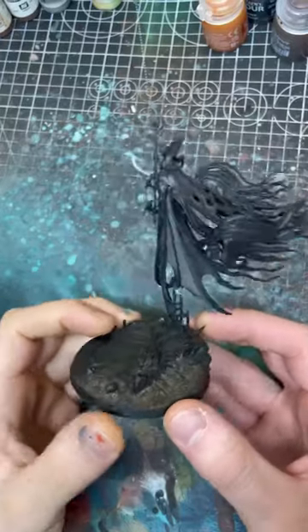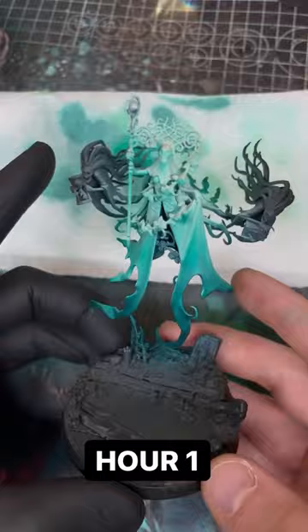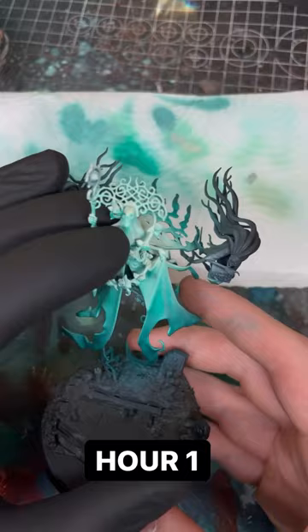I'm going to paint Lady Alinda in eight hours. After the first hour I've done all the airbrushing on the green and I've done a bit of brushwork on the highlights of the head.